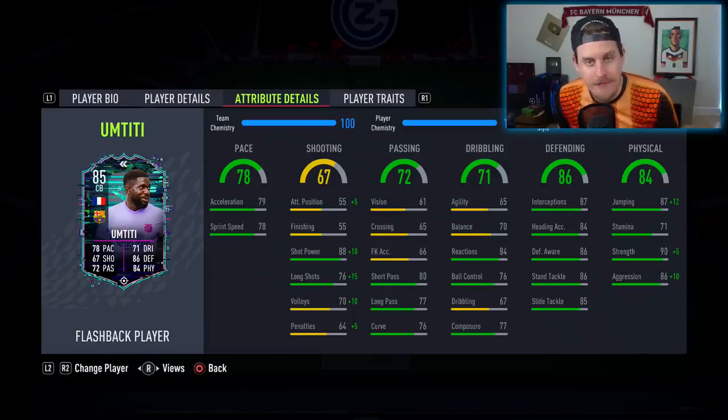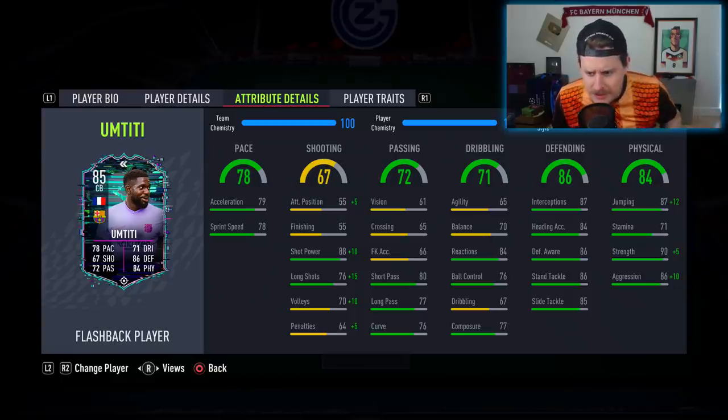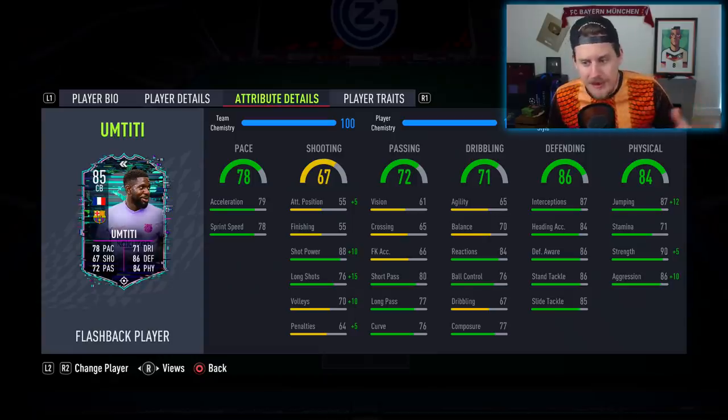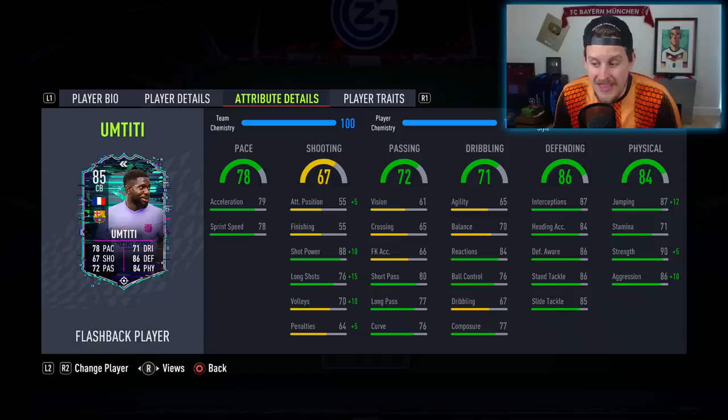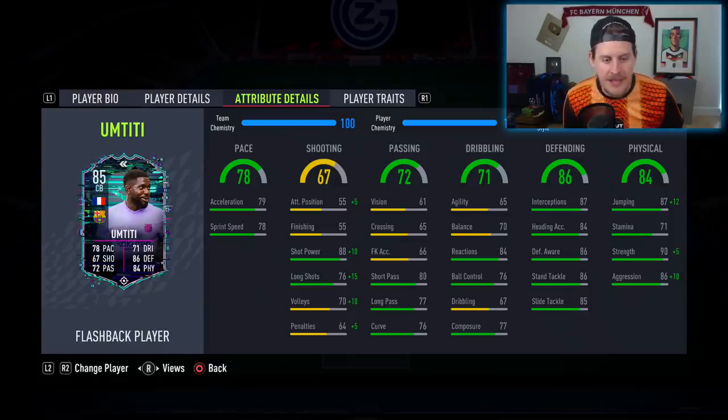I know no one in their right mind is putting a sniper chem style on his card, but we're just trying to have a bit of fun on a Tuesday — let's see if he can bang goals from distance. He's got 75 dribbling and 70 balance, which for a center back is fine. He has 84 reactions, 86 defensive awareness, and that strength and aggression combo — I think that's really what sets this card apart. I'm not saying that makes it worth it by any means, but he probably should be around 50–60k.